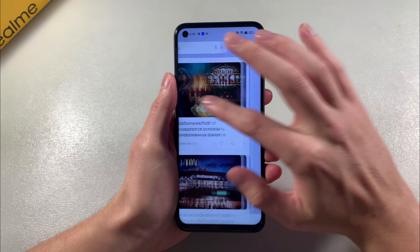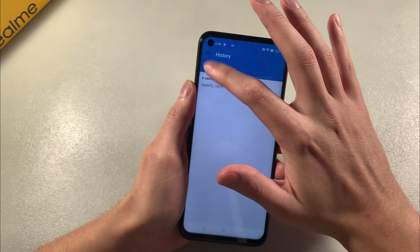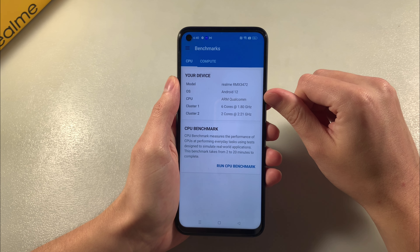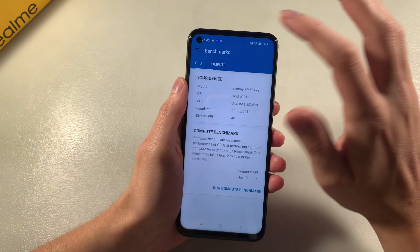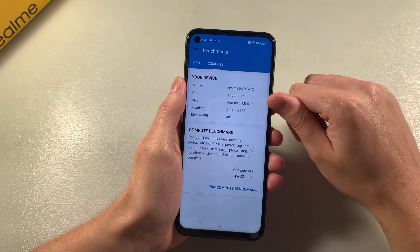Turn on the device. Open Geekbench to look at system information. We have Android 12 and a Qualcomm Snapdragon 695, which is an octa-core processor with 6 plus 2 cores running at 1.8 and 2.2 gigahertz. The GPU is the Adreno 619.